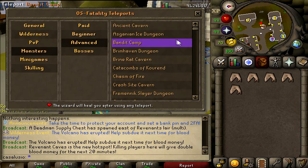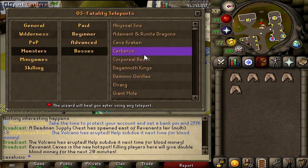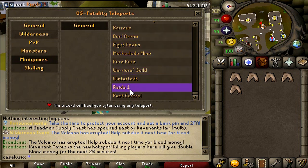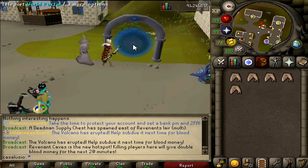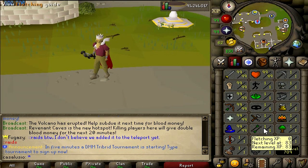Monster teleports include paid monsters, beginner monsters, advanced monsters, and bosses. The server has fully working Vorkath and fully working Zulrah — no glitches, no bugs. Minigame teleports include Last Man Standing, Barrows, dual arena, fight caves, Motherlode Mine, Puro-Puro, and the server will also have Raids 1. Every skill in this game will be fully working from level 1 to 99, no bugs.